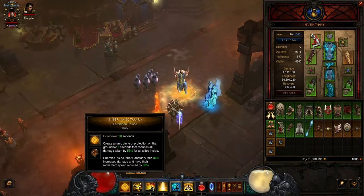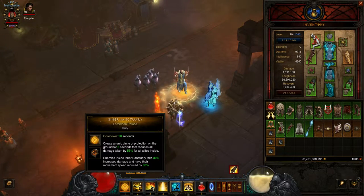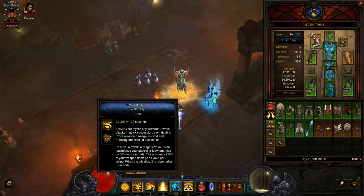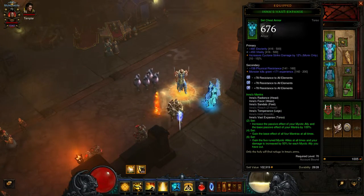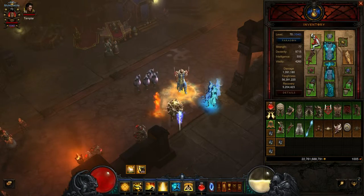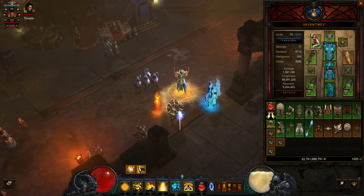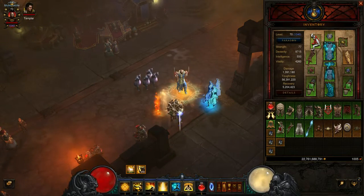I'll be using various different techniques, defenses, and focuses to build upon this, as well as using gear items. We have Inner Sanctuary, Forbidden Palace, which just reduces damage when I put it down and also increases damage the adds take. Mystic Ally — right now we have 5 allies out from the 6-set. You can see them standing around: Fire, Air, Wind, Ice, Lightning perhaps.